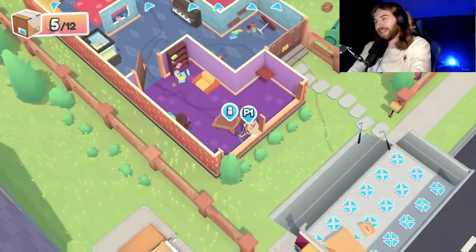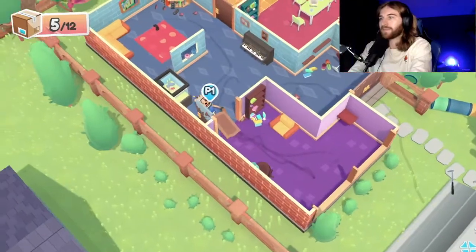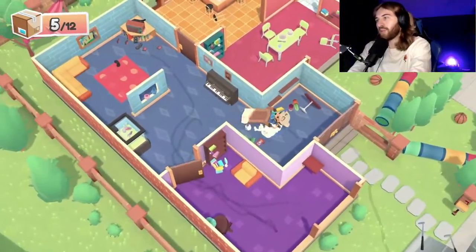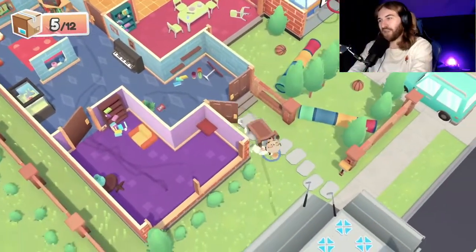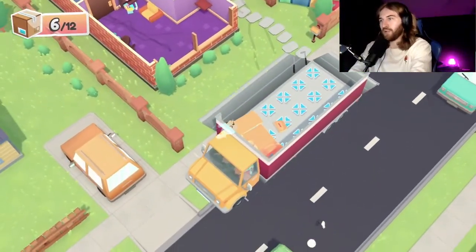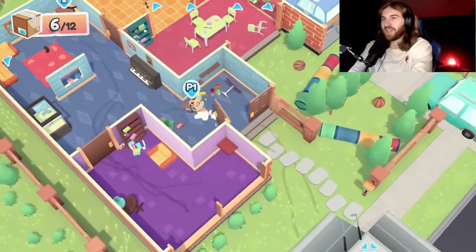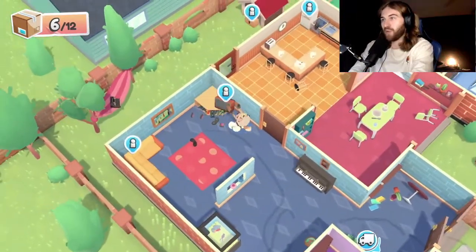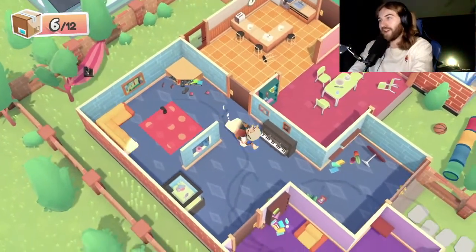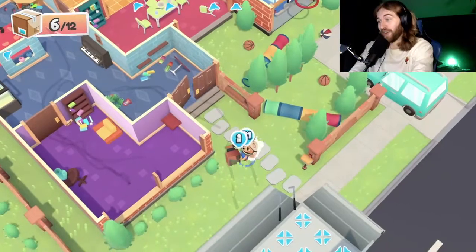Are we allowed to jump with this thing? We can't jump to that — shoot! If you press B you can go faster — that's pretty cool, B is like a little boost. And like I said, press Y to see what you're able to move, because if you bring the wrong thing it won't count and it'll just take up space in your truck.